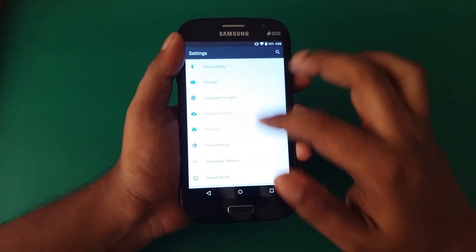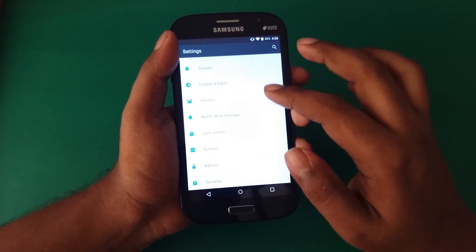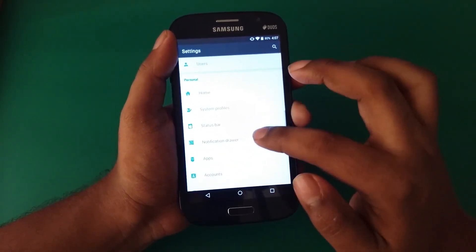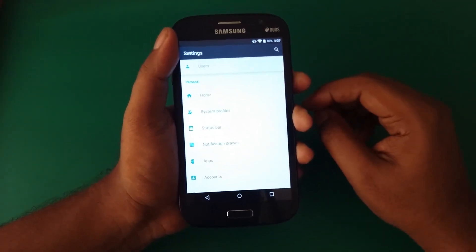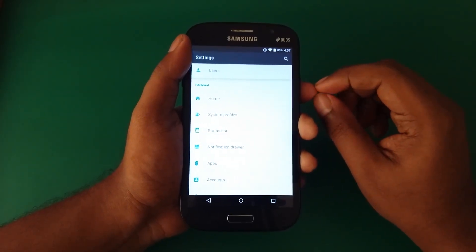It creates a bit of confusion when you try to find the notification drawer setting in the notification area but it's not there — it is straight below in the notification drawer. As I said, it creates a little bit of confusion, but most important things are present and it does the job.